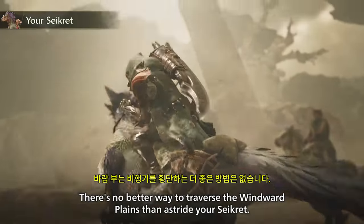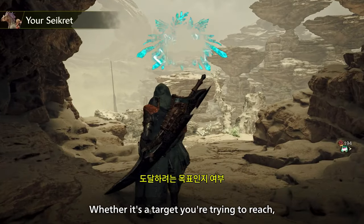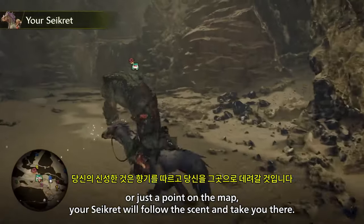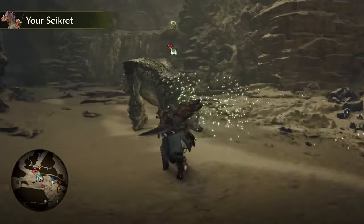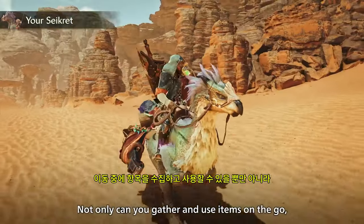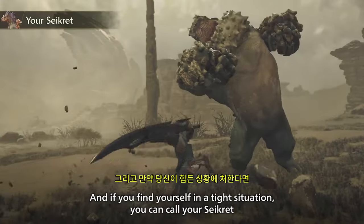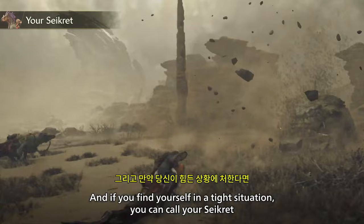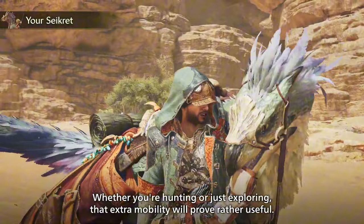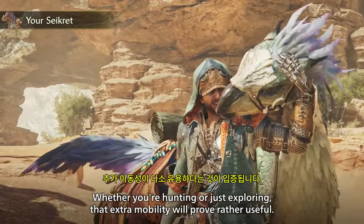There's no better way to traverse the Windward Plains than astride your Seikret. Whether it's a target you're trying to reach or just a point on the map, your Seikret will follow the scent and take you there. Not only can you gather and use items on the go, you can even perform mounted attacks. And if you find yourself in a tight situation, you can call your Seikret and it will swiftly take you out of harm's way.